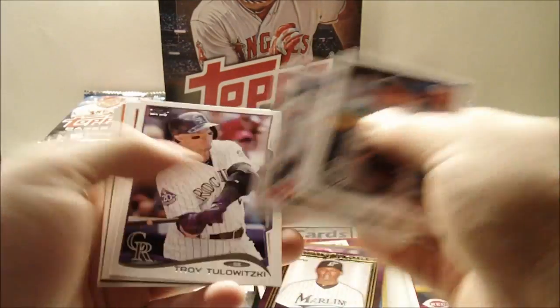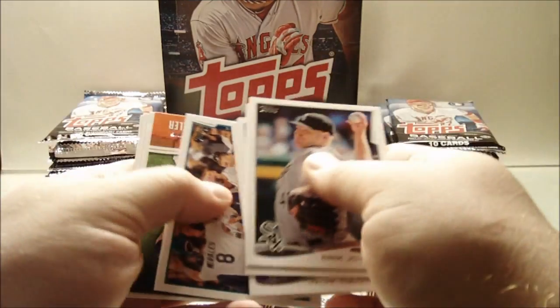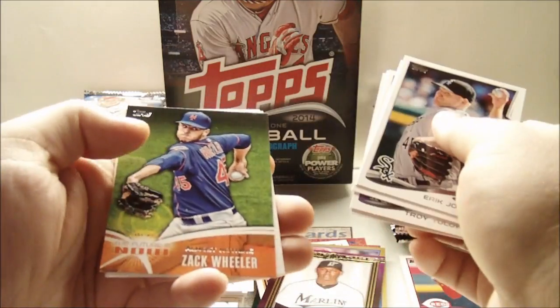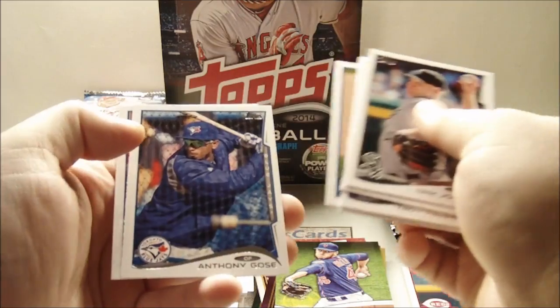Eric Johnson rookie, Jason Kipnis, Troy Tulowitzki, Jonathan Villar, Kendris Morales, Future is Now Zach Wheeler insert, Mike Trout, Huston Street, Anthony Gose, and Jason Frazier.